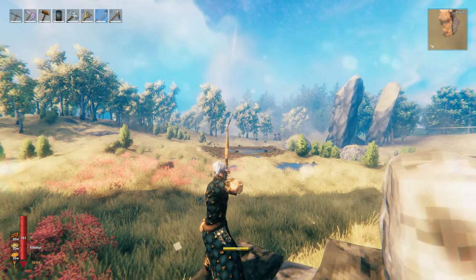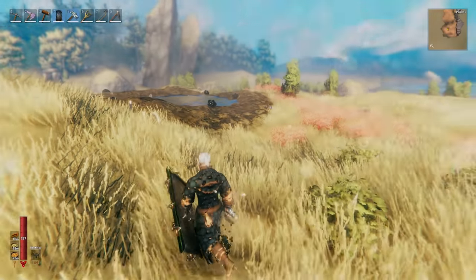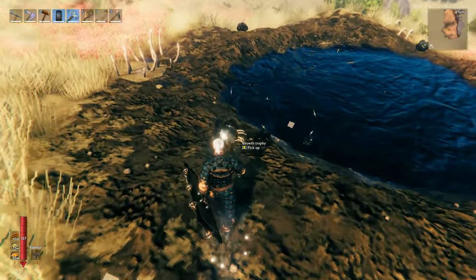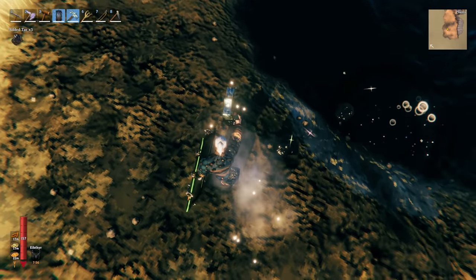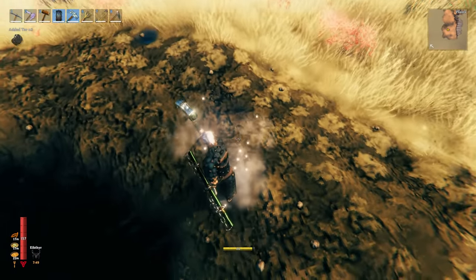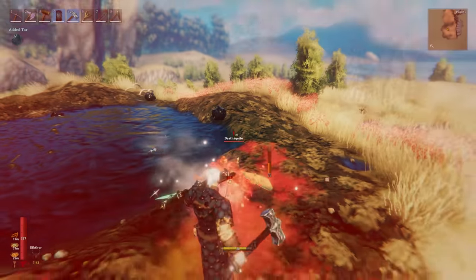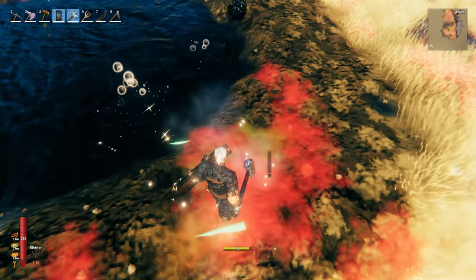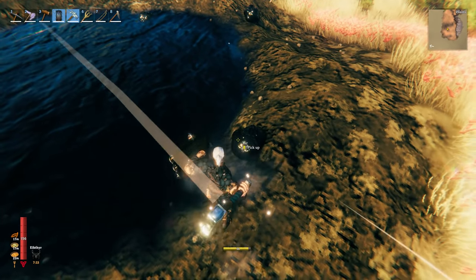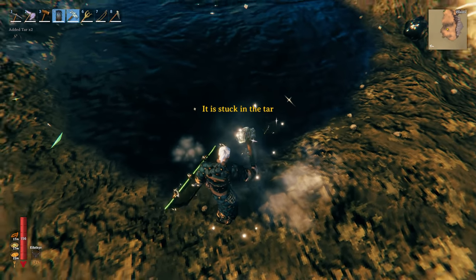Once you're up close and all the enemies are down, the tar is just scattered about. They also drop a little bit of tar themselves, which is good to collect. Any tar that's fallen into the tar pit is basically stuck - I'll show you that in a second. Also, I've noticed mosquitoes now have a slight pause when they're fighting, which is brilliant.